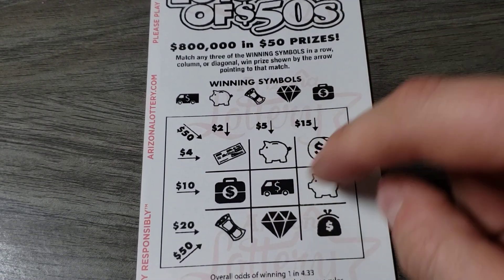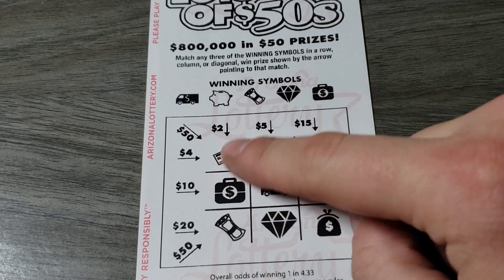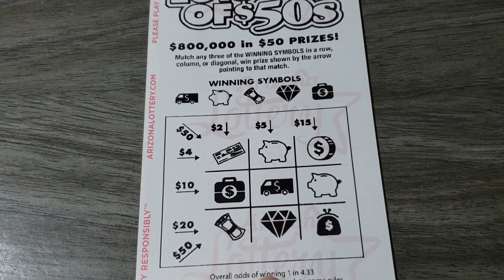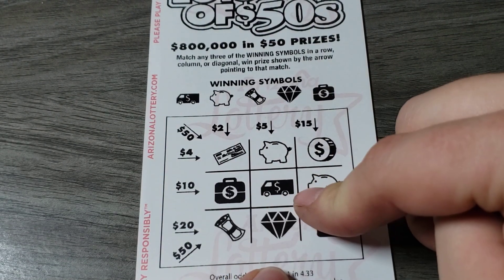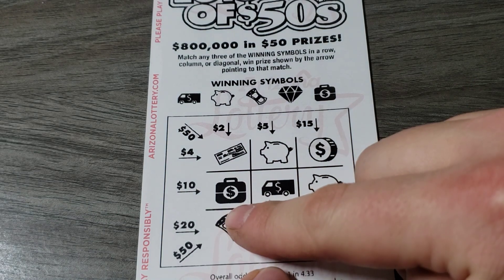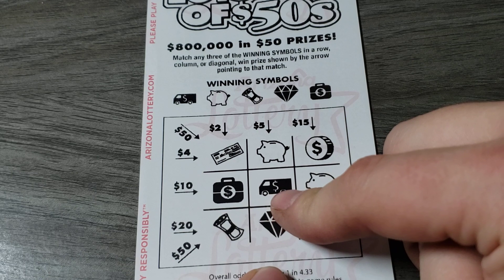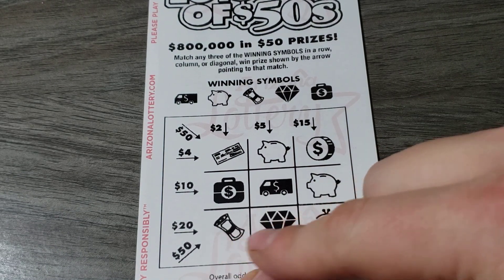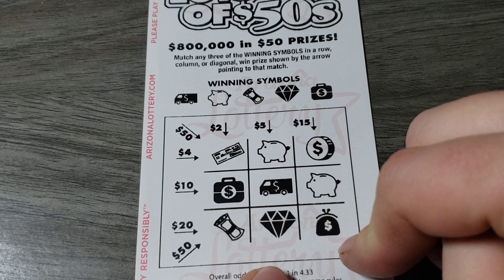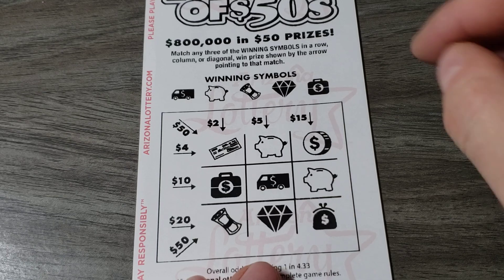Check — no. Piggy bank — hey, here we go! Piggy bank, truck, truck, diamond — nice, there's five bucks right there. Wait — there's a suitcase, truck, and a piggy bank for 10 bucks! Huh — well, from my understanding that's a $15 winner. I will definitely take that. Nice! Good job Chris!